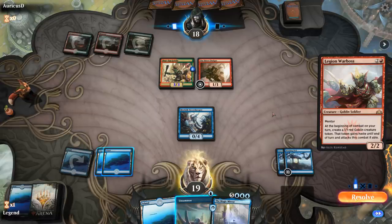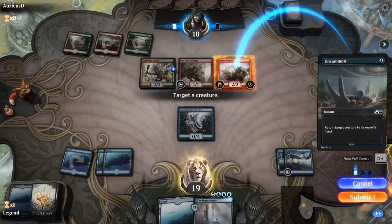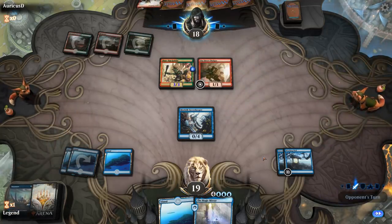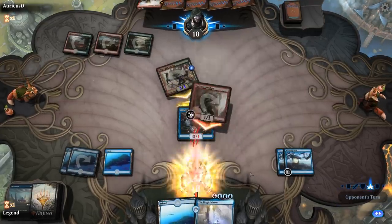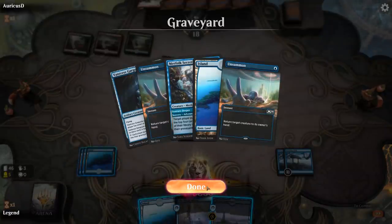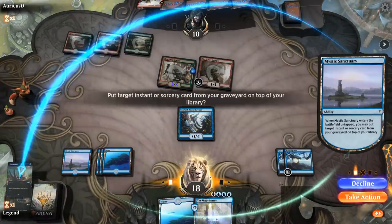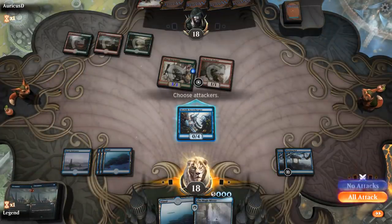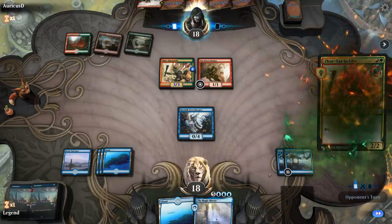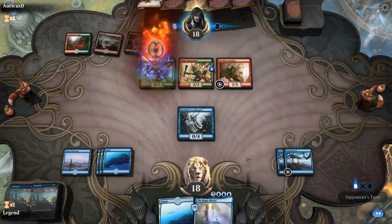Legion Warboss instead — probably want to just bounce that, so I'll go full control. I can bounce it before they get the token, and they get to deal 1 damage. Mystic Sanctuary can get back Unsummon — it's probably fine, even though it removes an instant from the graveyard temporarily. I just want as much interaction as I can get. End of turn draw with Witching Well. Another Skirk Goblin — maybe they're expecting a Counterspell here and not playing the Warboss.